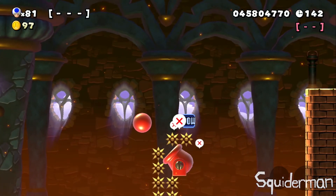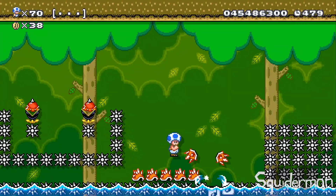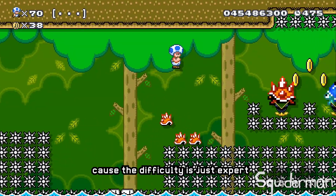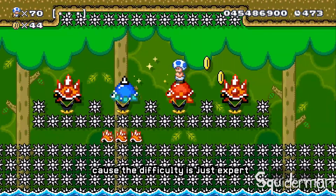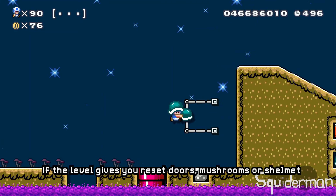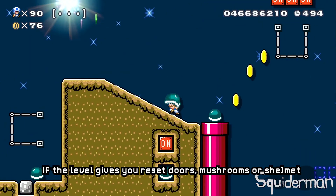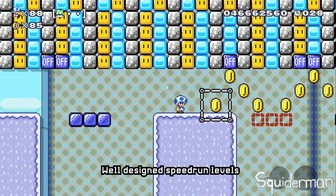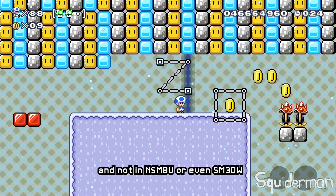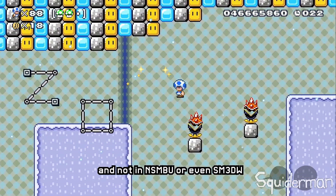By pressing the plus button, you can see the world record. If the course is kaizo, it will have a very high clear time and the difficulty is just expert. Kaizo training courses are very nice if the level gives you reset doors, mushrooms, or checkmates. Well-designed speedrun levels — meaning they have clear indicators and are not in New Super Mario Bros. or Super Mario 3D World style — are also good choices.